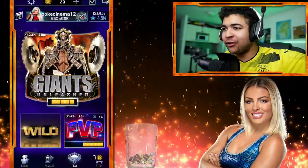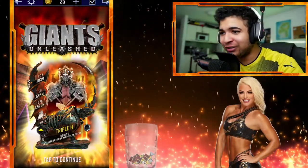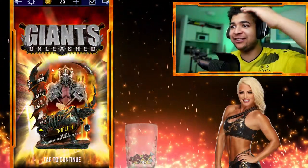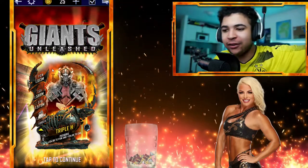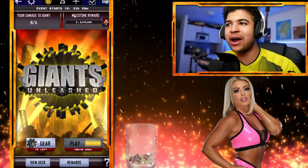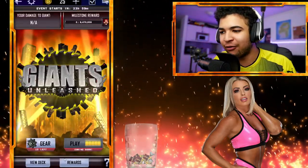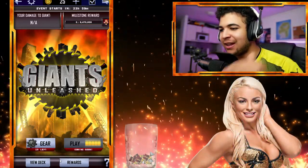Right then guys, welcome back to the video. As you guys can see, the first event is a Triple H forged event card for Giants Unleashed. Oh my lord, you guys know I love making these preview videos, but jeez, you guys know I love freaking Giants Unleashed. It's one of my favorite game modes or events in the game.